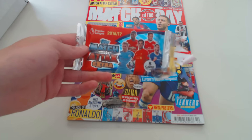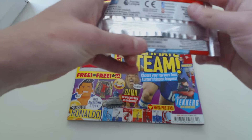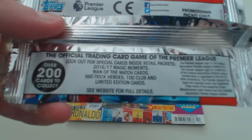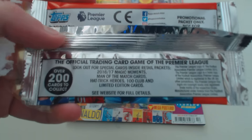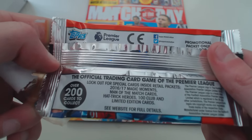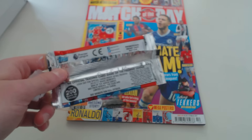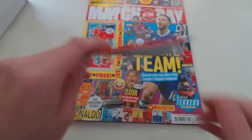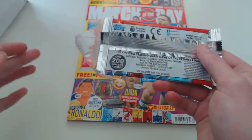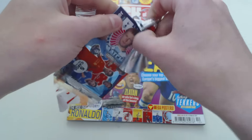You can see the Premier League 2016-2017 season for Match Attax Extra. Let's look at the information on the back of the packet. It says: the official trading card game of the Premier League — look out for special cards inside retail packets: 16-17 Magic Moments, Man of the Match cards, Hat Trick Heroes, 100 Clubs, and Limited Edition cards. These are the special cards. I don't think you can get any of the special cards in these promo packets, however there are over 200 cards to collect, which shows it's going to be quite a large collection.